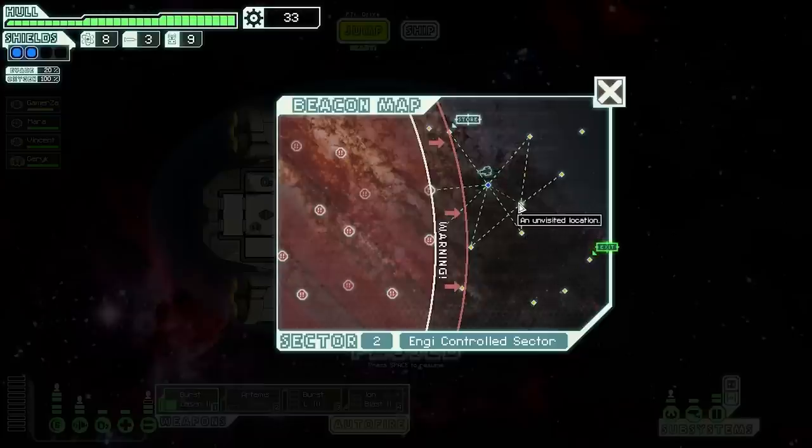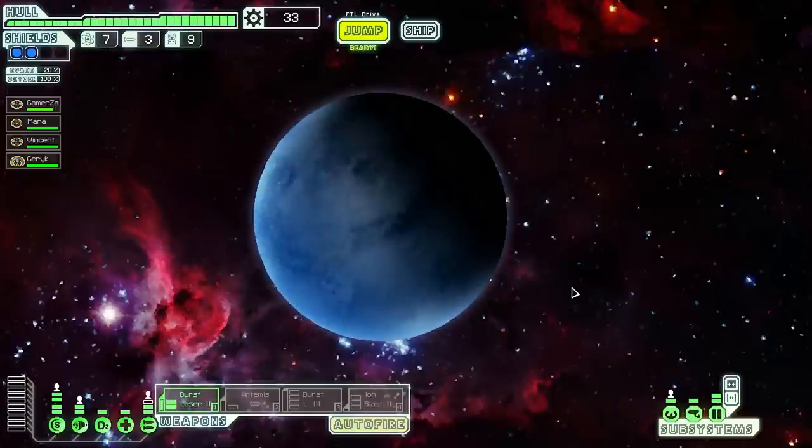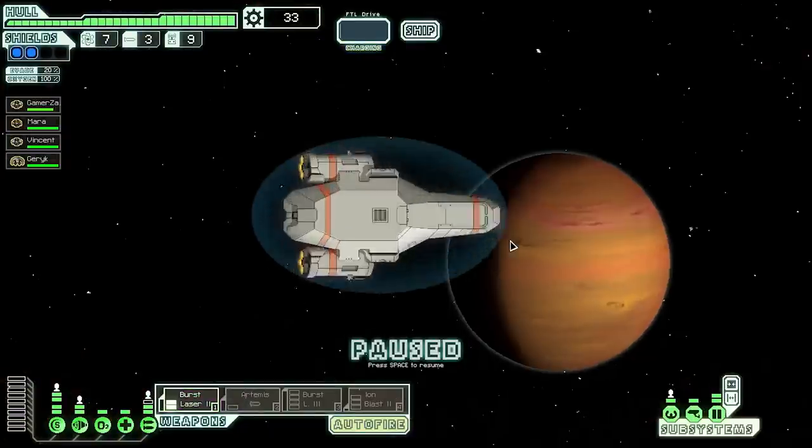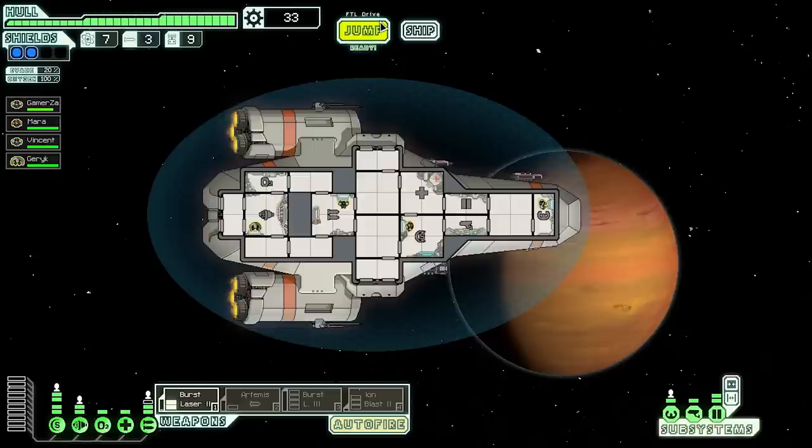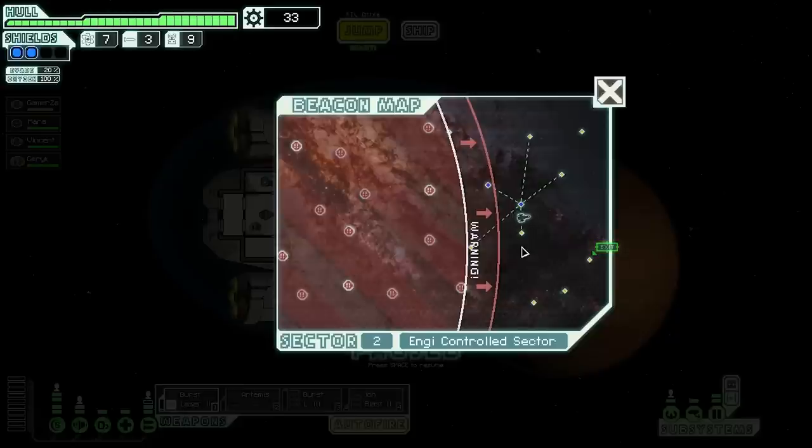We arrive at a location and are greeted by a science vessel low on fuel — they offer a proposition involving drone parts. I don't need drone parts, I need fuel, so I reject their offer. Let's head straight down to the next nodes.